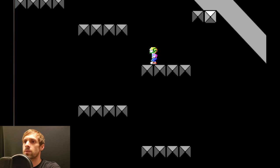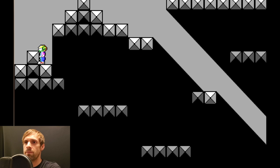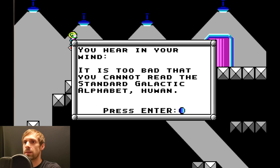This is just one of those tent levels. They have these statues in them that give you tips. Too bad you cannot read the standard galactic alphabet... Human, they said condescendingly.